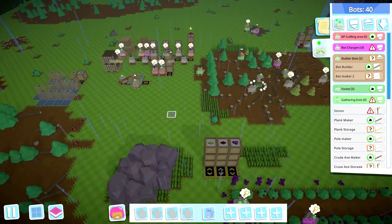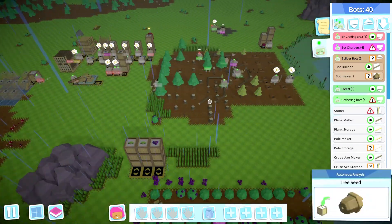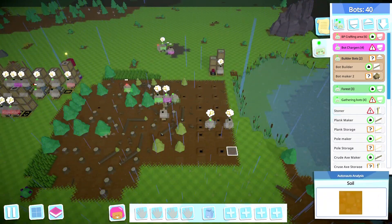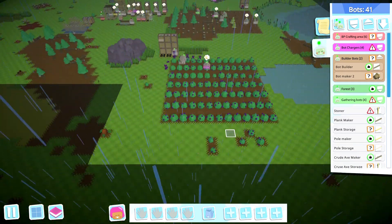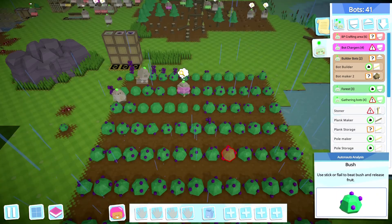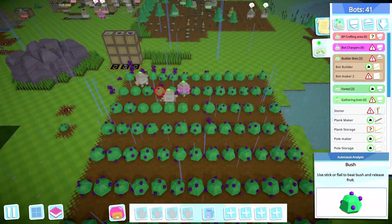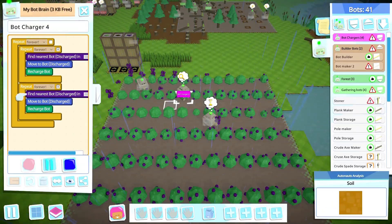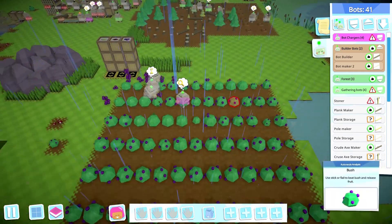Hey, welcome back everyone, my name is Tick, we're playing some more Auto Knots. I went ahead and moved my forest over a little bit, so now it's over in this square. I got a full square, a bunch of turf. Here's my berries right there. I got two beaters — that's the recharge bot — okay so he's just kind of sitting.